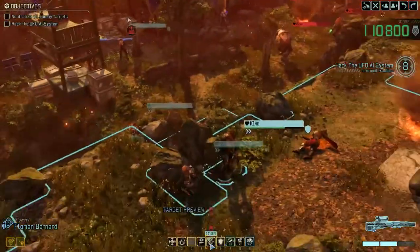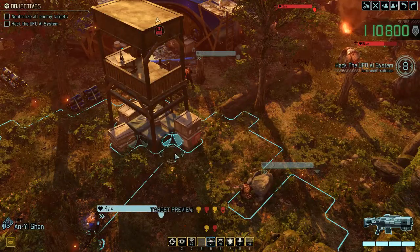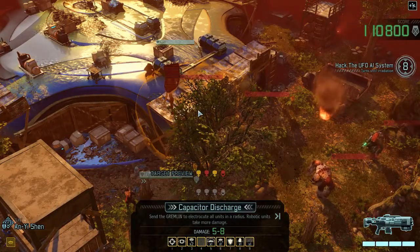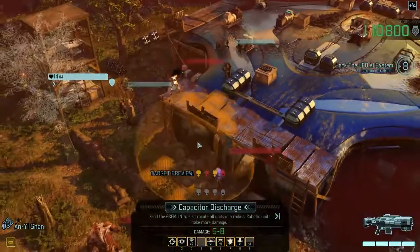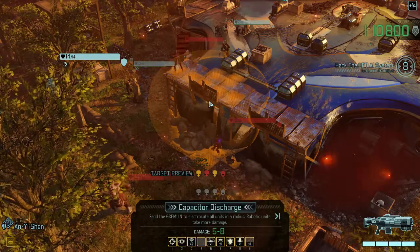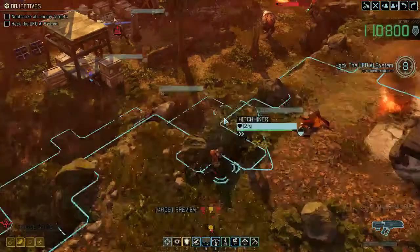With our sniper we've just only one target in range. We don't want to use the EMP bomb yet. This here however could deal a lot of damage - let's try it. Get ready for a shock. The codex is now disoriented, so it's the same as if we would have used the flashbang grenade.